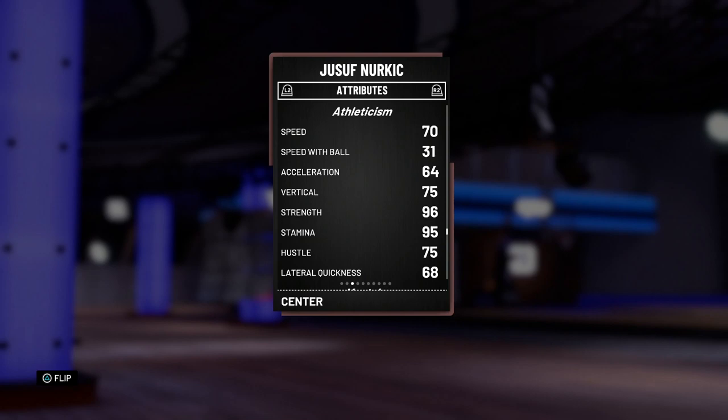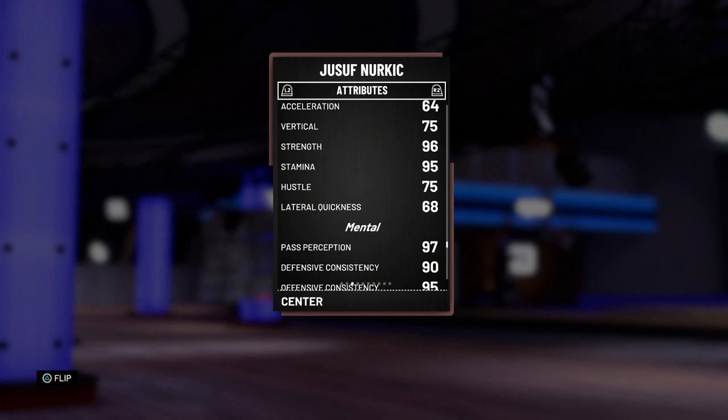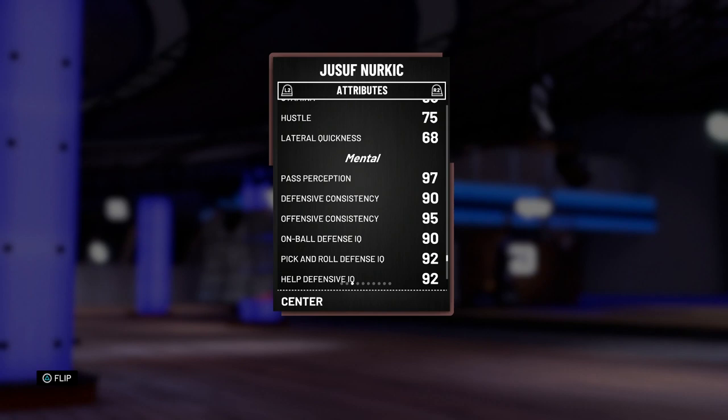70 speed is not bad, but 64 acceleration is kind of rough — he is seven feet tall though. 75 hustle — that's something I don't like when you're already slow. He's definitely going to feel slower on the court than usual. 68 lateral quickness is really his only flaw on defense, because when you look at everything else it's all in the 90s.